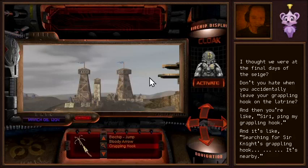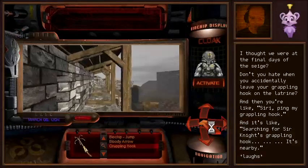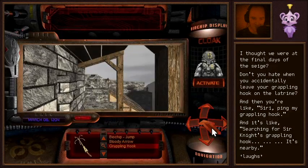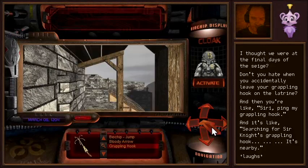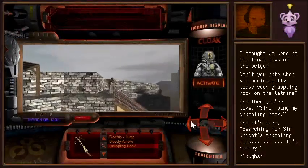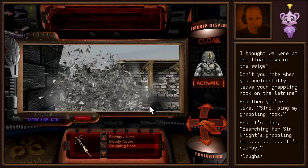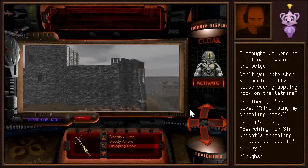Can't go out there. This is like a breached castle wall. Searching for Sir Knight's grappling hook. I'm having trouble connecting to the internet. And you could be like, well Siri, it's the year 1200 — 1204. You might need to give it a few more hours. There's a siege in progress here, but whatever.